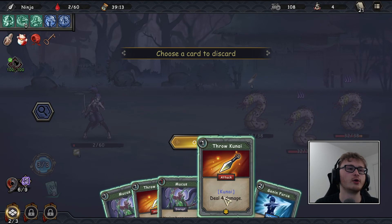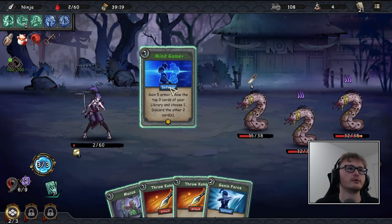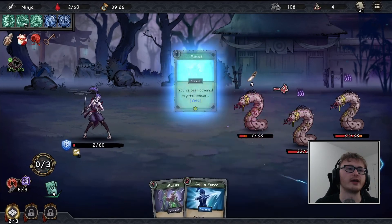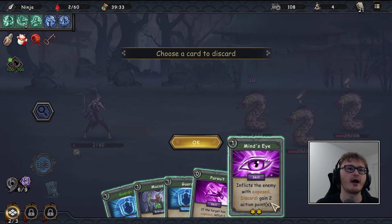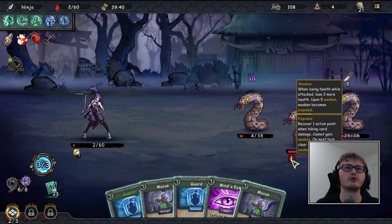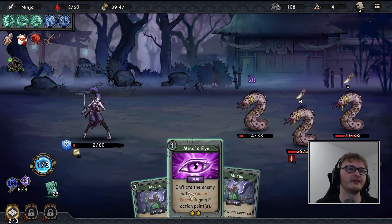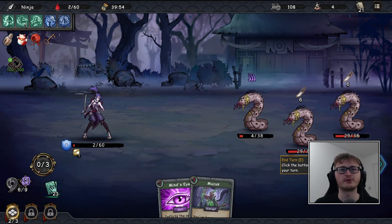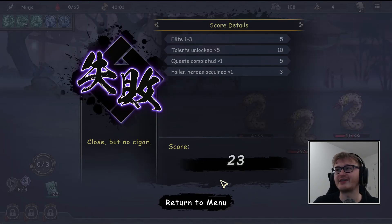Four damage a turn — well, we defend eight damage. This will prevent some — we're going to go down to two health. Still hanging in. We'll deal five armor, draw a mucus but can only play one anyway. Can we race against our deck getting filled with more mucus? Weaken one of the enemies attacking us — they were already weakened so that didn't do as much as I hoped. We gain eight damage but that's not enough — I think we're going down.